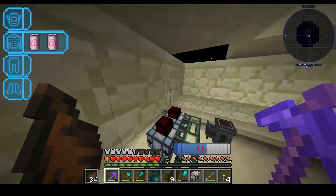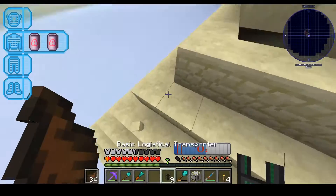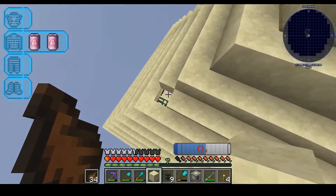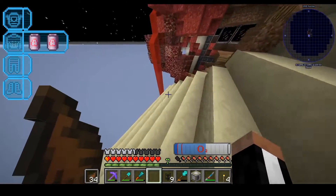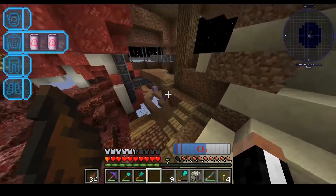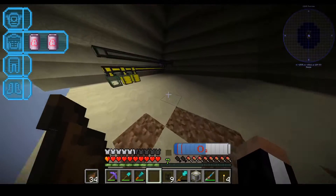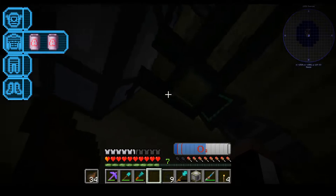I've run into a problem with the thing downstairs — the pump. The pump just wants to float there. It doesn't want to actually connect. Good thing the pyramid is pretty nice and wide, otherwise the sandstone would have just fallen right off.